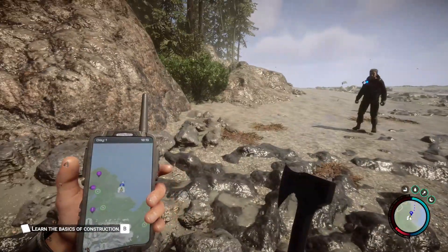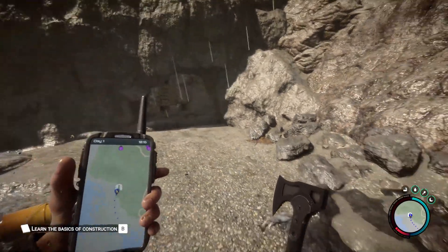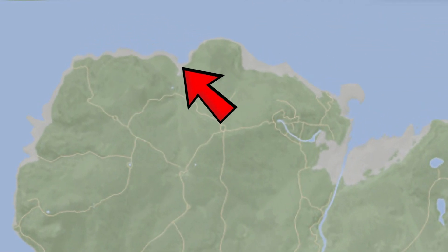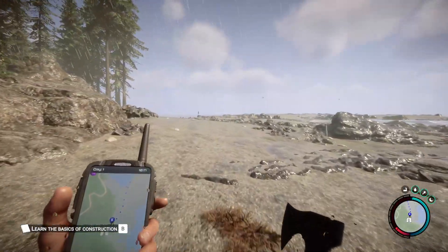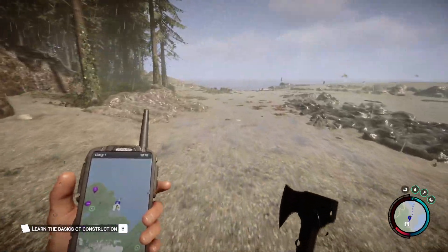Click the M key to open your GPS, then press the scroll button to zoom out your map. We will start over here next to that cave entrance on a beach, so find and go to that place.